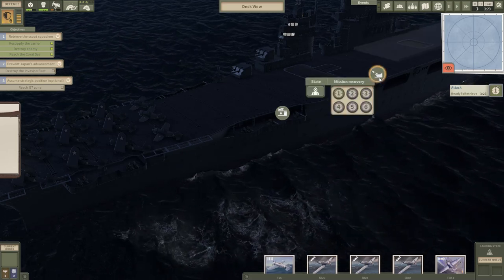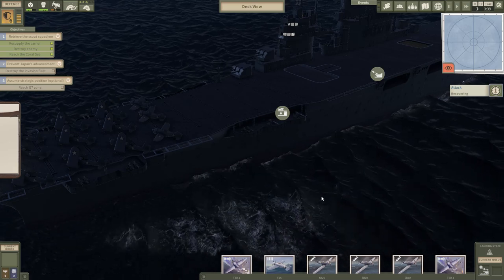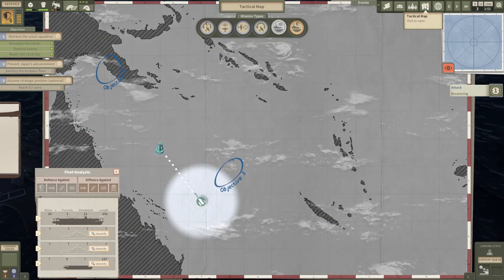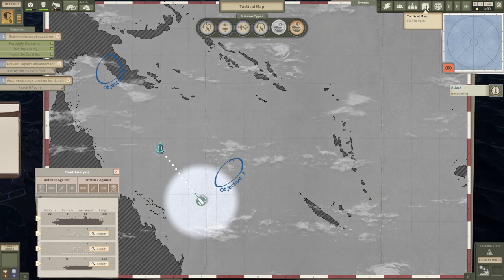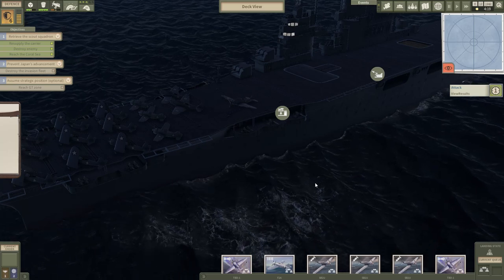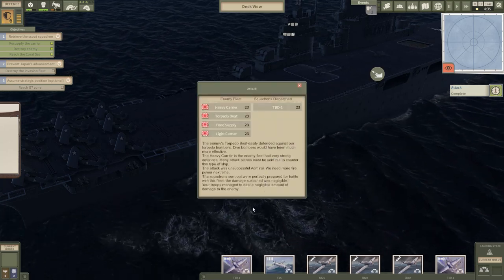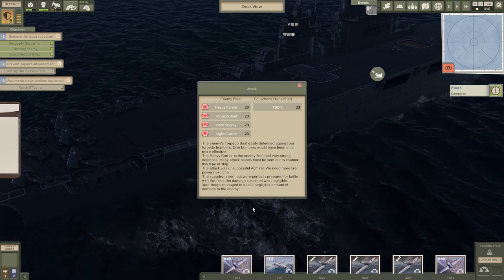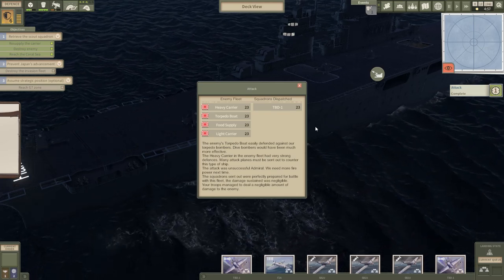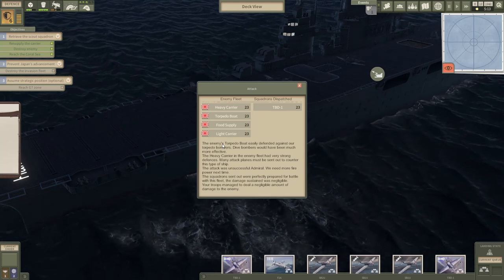This is done and we can now retrieve our attack mission. Once we retrieve it we're going to know exactly what we attacked and how the attack went. As I remember, I wasn't really going for a strong attack — I just wanted to see what the fleet composition is. And because my spotting mission came back I can no longer see the enemy, but that's okay — I'm just going to send another one. Let's move the deck back to launch and look at the results. I'm not going to watch a replay — I'll just skip it.